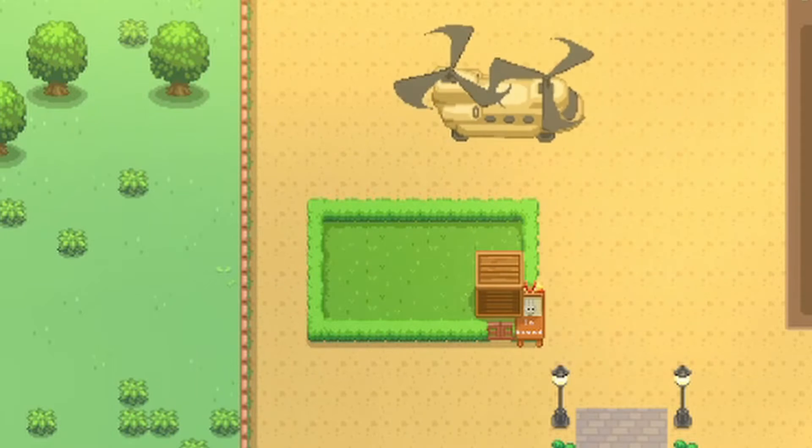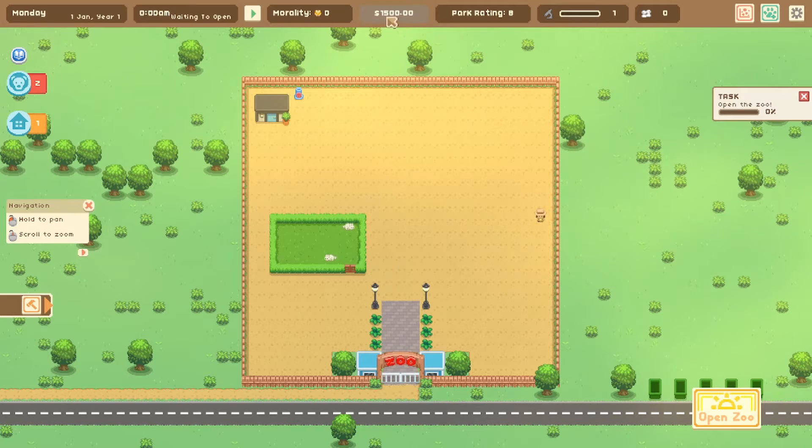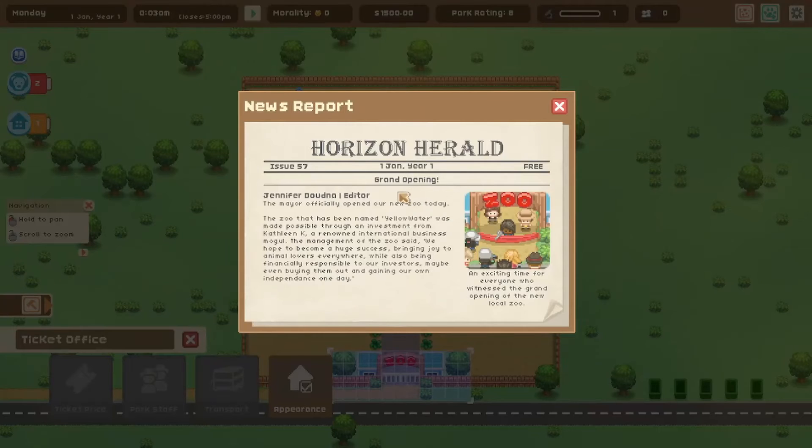Let's return to our zoo and select an enclosure to deliver our new animals to. Look at our rabbits arriving in this nice cardboard box — hopefully it's a lot more comfortable than that. The new task from Kathleen is to open for business. It's probably time to start earning a living. Let's open the zoo so paying customers can start turning up. We currently only have $1,500 — let's open it right up.